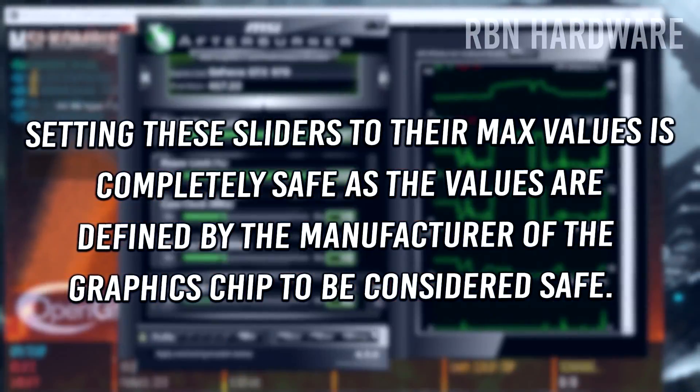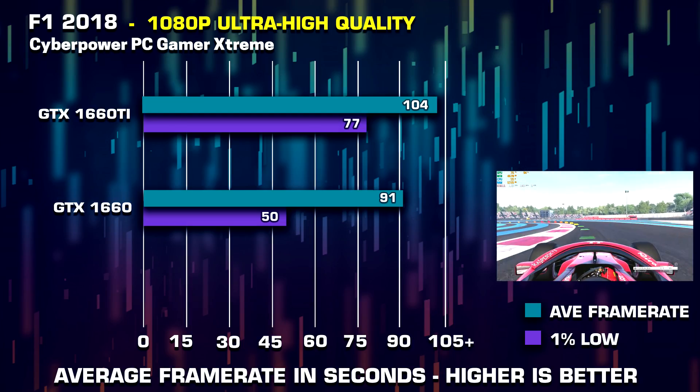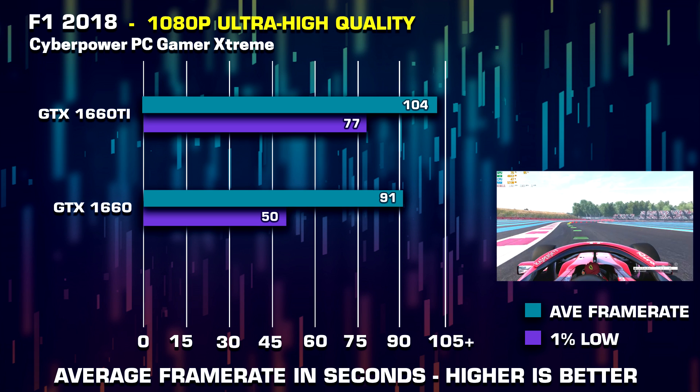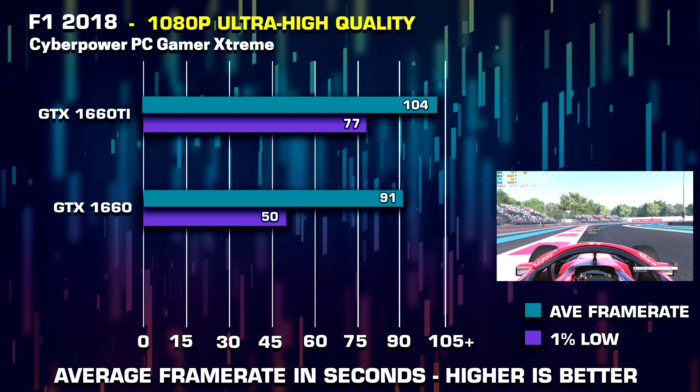Starting with Apex Legends, which is quite demanding when running maxed out. Comparing the 1660 and the 1660 Ti head to head, there is about 5 to 10 FPS difference between them, which is generally what you can expect in pretty much any game. You can always overclock the GTX 1660 to reach 1660 Ti stock performance. FF 2018 has a built-in benchmark, and as we can see with an average of over 90 FPS, the game runs very well.